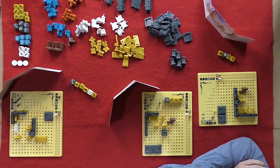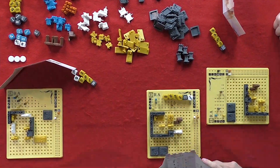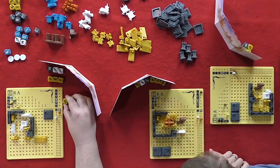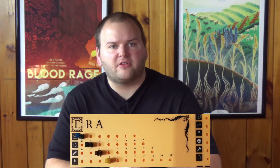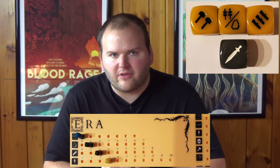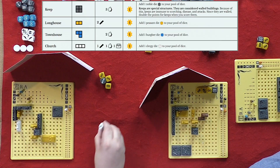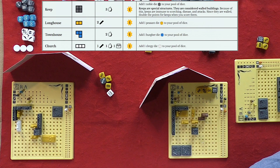Era Medieval Age is a game for one to four players, designed by Matt Leacock and published by Eckert Spiele. In this game, each player is a lord in control of their own domain, tasked with collecting resources and using them to build the most prosperous city. Each player starts with a small selection of resources, three yellow peasant dice, and one gray noble die. Players can earn additional dice, representing different types of citizens, by building certain structures.